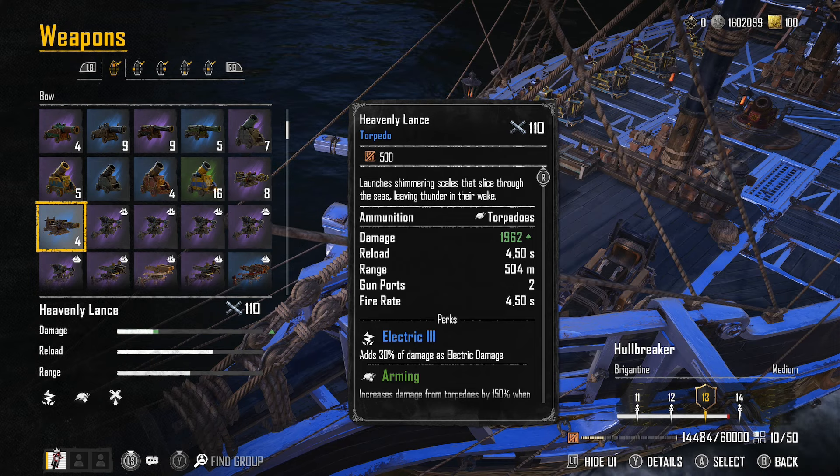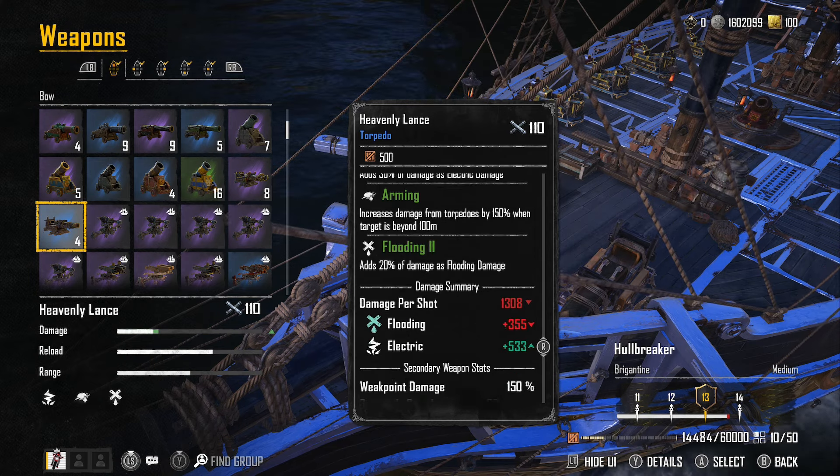Heavenly Lance is new this season — they deal more base damage and also deal some electric damage, but do a little less on the flooding damage side, so there's a tradeoff, and they don't home. If you want the most bang, I would say Rama's Legacy — these are the heaviest hitters. They have a cataclysmic perk where multiple hits increases damage, and it's flooding three as opposed to flooding two. For Endless Requiem, since they're from last season, check the cycle stock on the Black Market and William Blackwood, and check the codex to see if you can craft them.